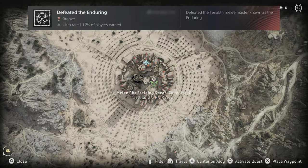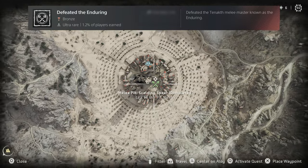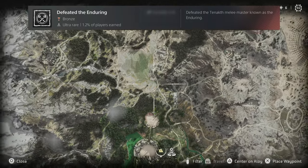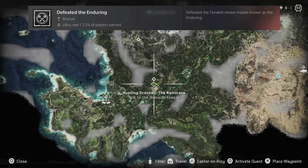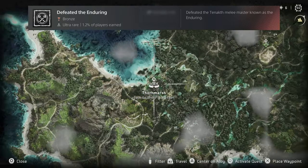The Enduring challenge will be available once you complete the melee pit quests at three settlements. Best the pitmaster and you'll be challenged to find the Enduring on the map. After being guided to him, you'll have to beat him, and then you'll get this trophy.